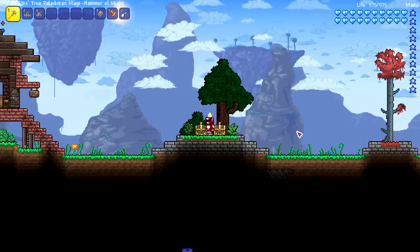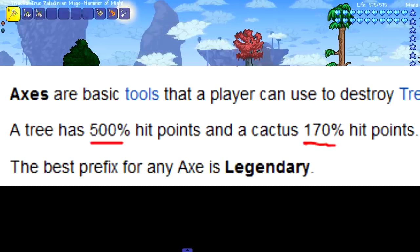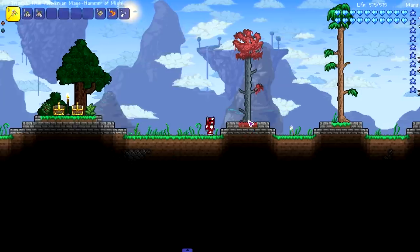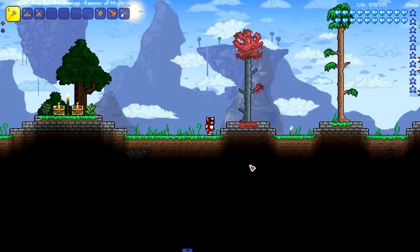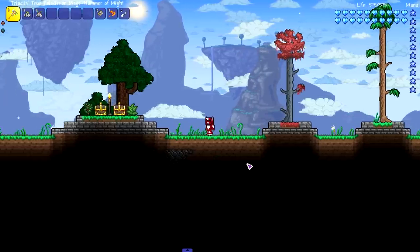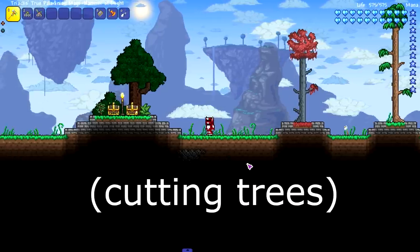I learned a couple things when searching for this video. A regular tree — no matter what type — has 500 hit points, which I think is its health to cut it down, but a cactus has 170 points. Now if you don't know, the only thing that Terraria axes do is cut down trees, cactuses, and mushroom trees.